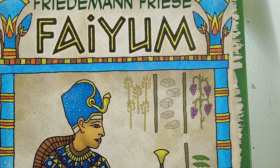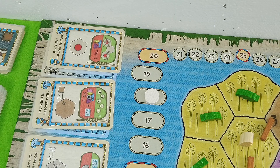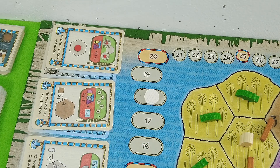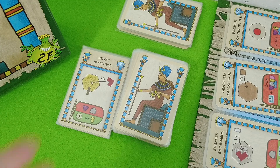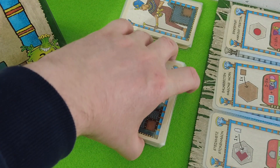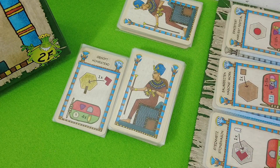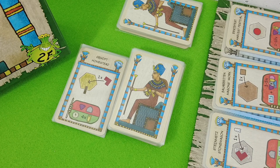Welcome back to my solo playthrough of Friedemann Friese's Fayoum. So far I was able to get up to 18 points in total, and I need 150 for this very first challenge of the Pharaoh. We already burned through some cards here, though there's still a good amount left in the deck. When the main deck runs out we move into the secondary deck, which contains four catastrophes — when those come out, it triggers the end of the game.